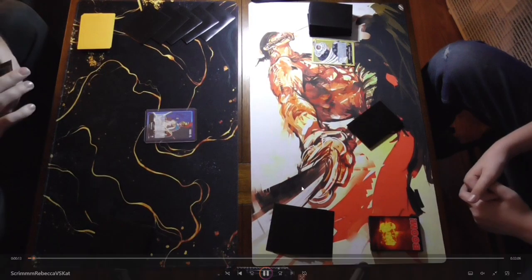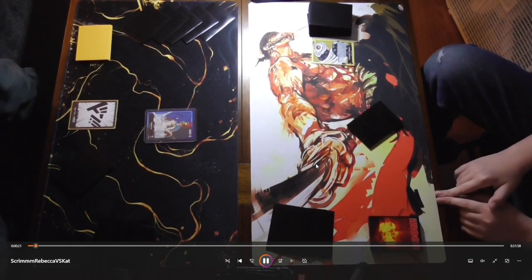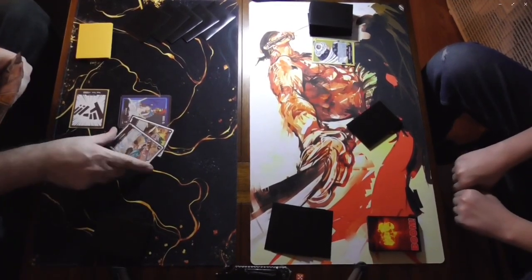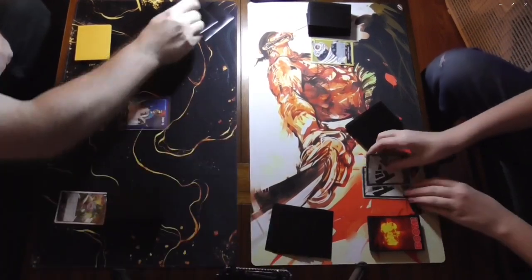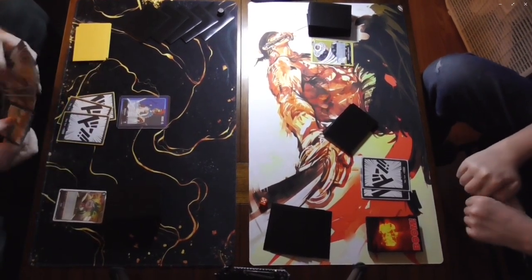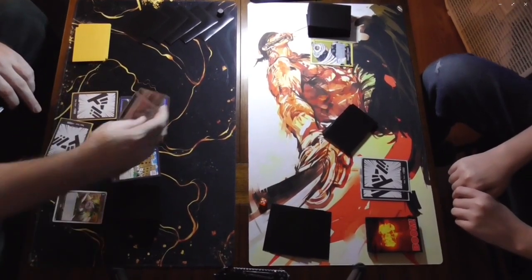What is up guys, VV back with another video. Today we got a little in-house scrimmage, me versus my son playing a little Blue-Black Rebecca Dressrosa versus Katakuri — some Big Mom action. This deck is pretty much the top-placing deck for Katakuri from the OP04 regional PPG.